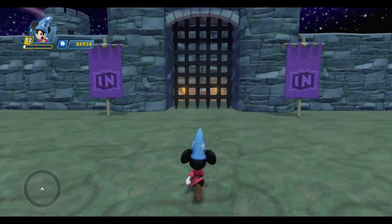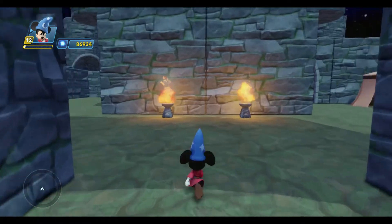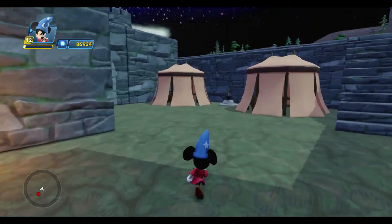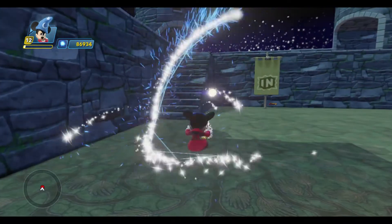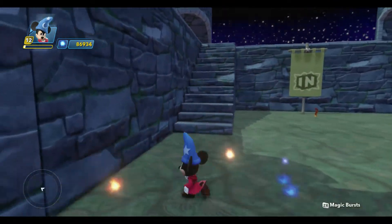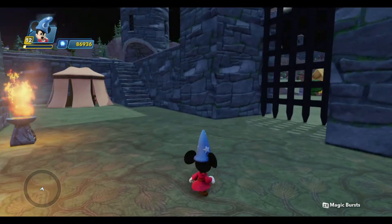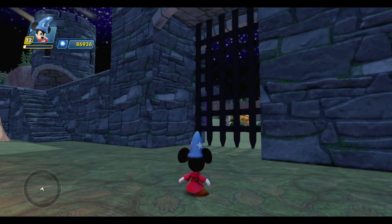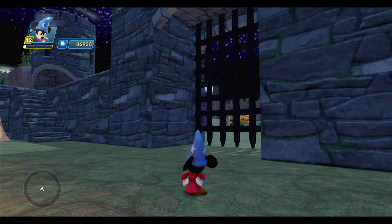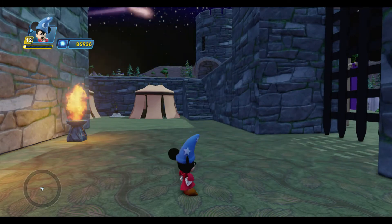Hello everyone. Professor Toybox here along with Sorcerer's Apprentice Mickey, and we'd like to welcome you back to our Fantasia Toybox for another episode of Toybox Tutorials. Last time we talked about enemies and we finally added some brooms to our Fantasia Toybox for Mickey to battle. In the process I hooked up this Dunbrock Castle Gate to an enemy wave generator, so that when you enter the castle the enemy brooms appear inside — and that works great when I enter the castle.